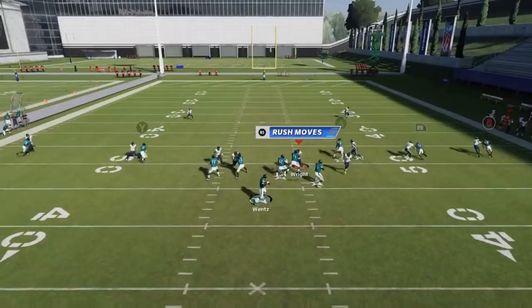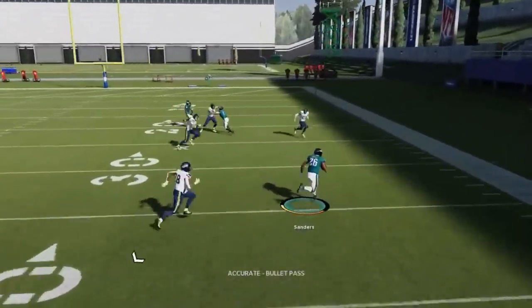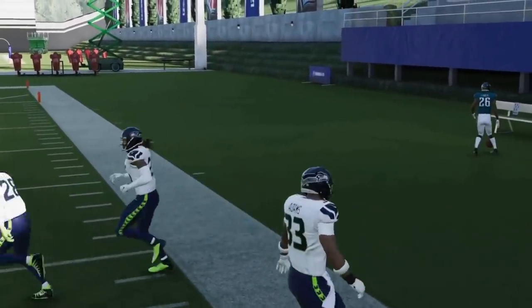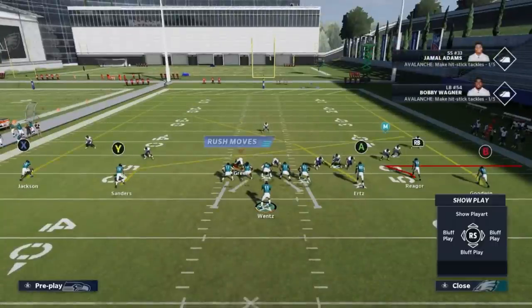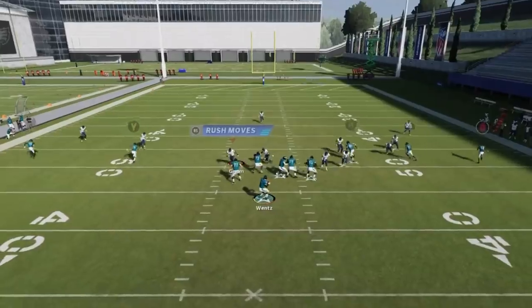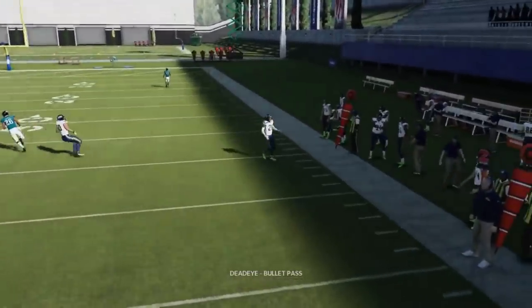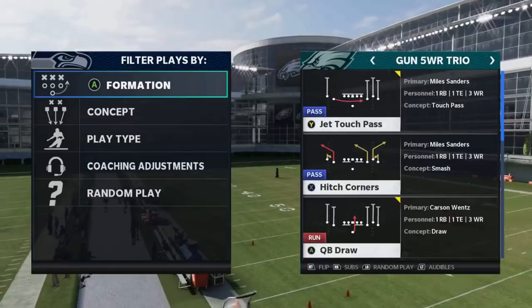Next up we got the Four Verticals play. I typically slant the wire out — it creates crossing patterns over the middle. If it's man coverage, one of these crossing routes is going to work. For man reads I'll slant the wire out and zig the RB route, because the zig route is typically really good against man. Those are your two man options.